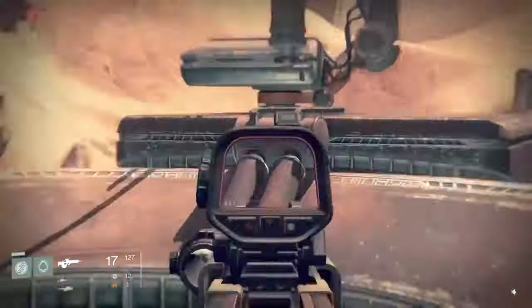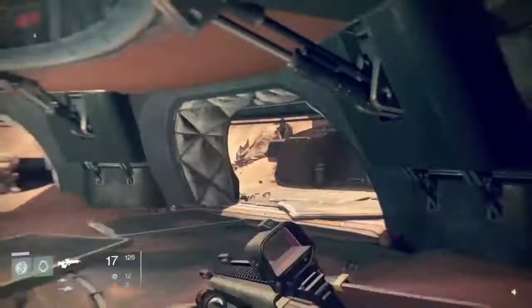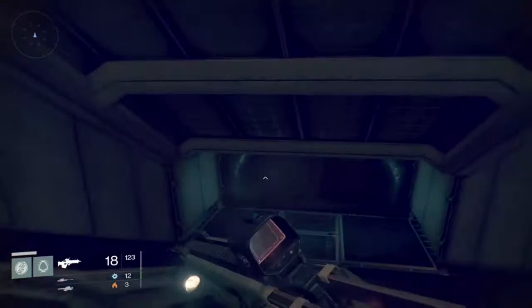If you go down, a chest sometimes spawns over here as well. And if you go on the right, inside these two basement rooms, some chests can be there sometimes as well. One sometimes here in the first basement room, and one in the second basement room — there we go. And one at the top on the right which is a bit hidden — there we go.